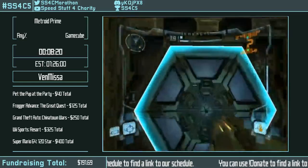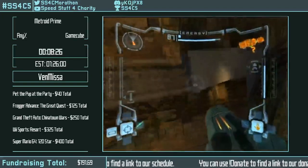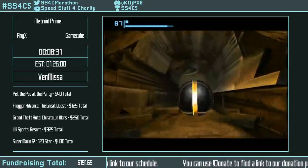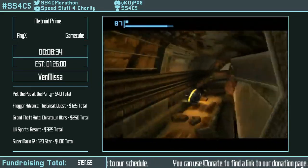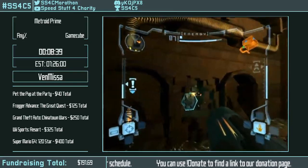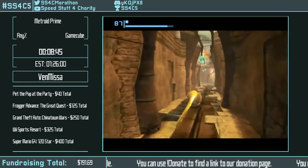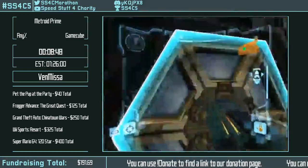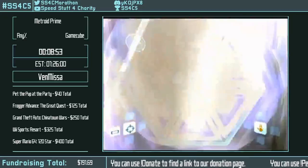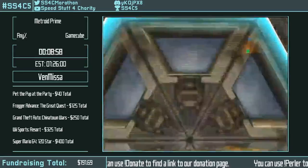Basically, a double jump dash is where you press B twice before letting go of L. It allows you to get more speed, but not as much distance. Venmi also sticks to Morph Ball more during hallways — Morph Ball travels faster than walking, about 20 speed. Walking is around 12 speed. Also, the reason Venmi opened the map was to abuse the way the game auto-loads some rooms, saving both in-game time and RTA.